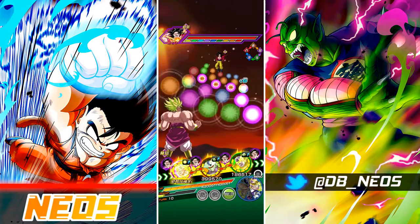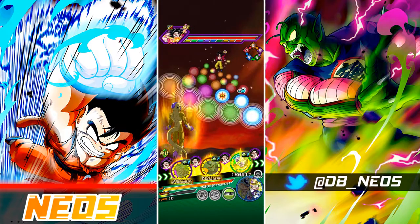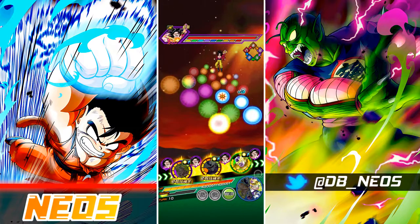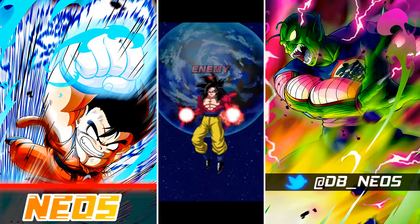I move Physical Final Form Cooler onto rotation, and I float TEQ Golden Freezer because I want the damage here — Physical Final Form Cooler can output a lot of damage. INT Android 19 and 20 could be a potentially good option.